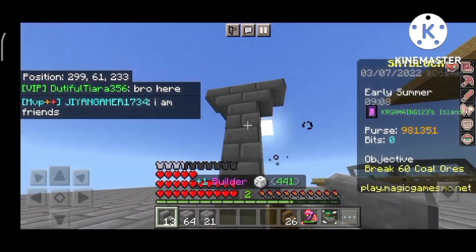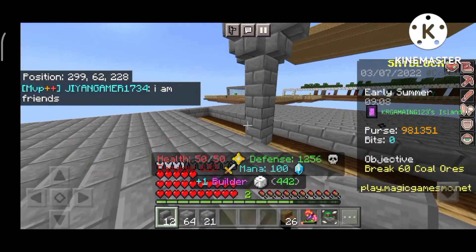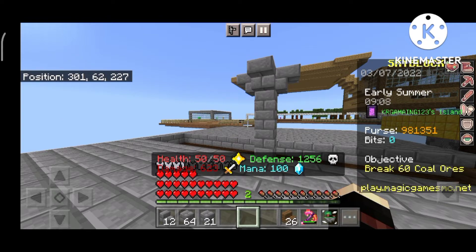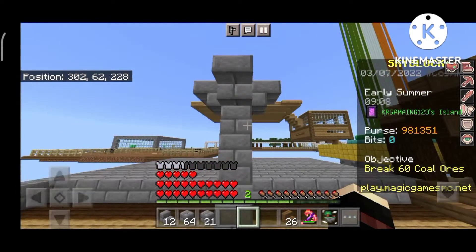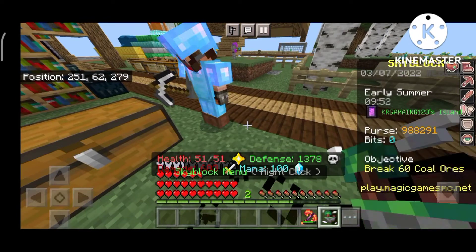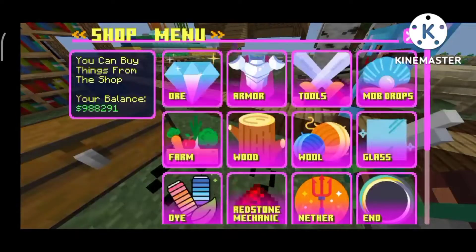From this way there will be a staircase and there will be a sea lantern. Rooms will be connected from here. After making all the rooms it is going to take a lot of time, and you guys won't have any fun watching that. So after completing this room I am going to call my cousin brother to help me.